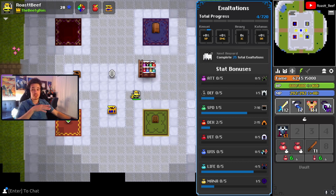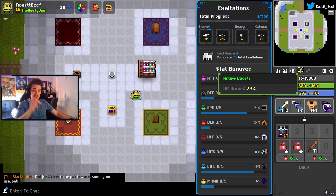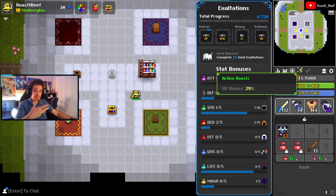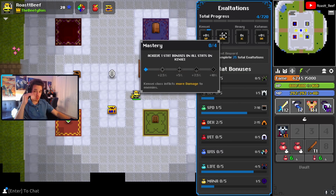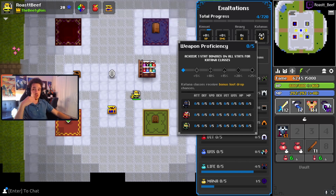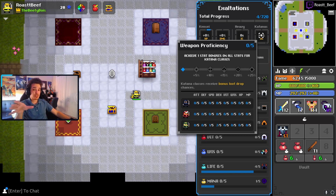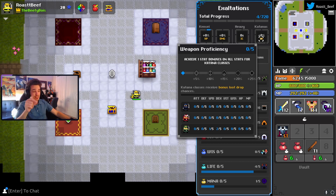In terms of multi-class exalt bonuses, by getting one point in every stat for each class that uses a specific type of armor — basically getting this mastery bonus for every heavy class — you disengage from combat 0.2 seconds faster. It maxes out at one second, and that makes a big deal when your pet's healing for 90 HP a second. It also helps with vitality healing. Likewise, when you earn the same mastery bonuses for each class that uses a specific type of weapon — for Kensei it's Katanas, so Ninja, Samurai, and Kensei — you get a 5% increase in drop rates, maxing out at 25% when all classes that use that weapon are fully exalted. A 25% increase in drop rates is really, really nice — not easy to get, since it requires fully exalting multiple classes, but plus 25% loot is pretty crazy.